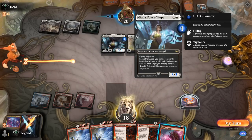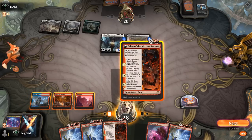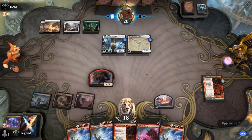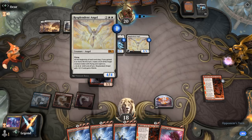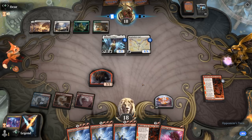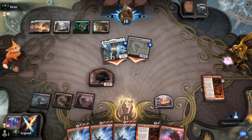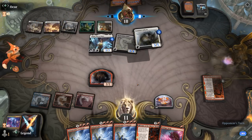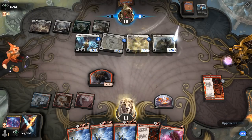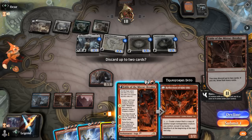Opponent goes for Collected Company. We could Voltage Surge Giada — but that leaves us needing to rebuild a token for Creativity. We can do that with Fable, then face the two creatures found by Company. If we don't find an untapped land next turn we could easily lose while stumbling; if we do find one, Creativity into Epiphany and Magma Opus should get us back in the game. We let Company resolve and hope for that untapped land. Opponent found another Giada — glad we didn't use Voltage Surge. We didn't find the untapped land but might survive one more turn — go for Fable.